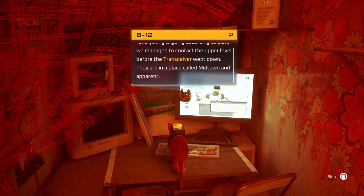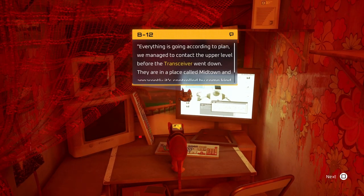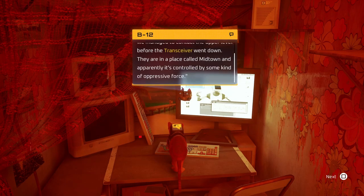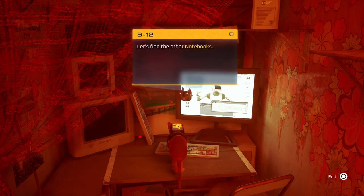'Everything is going according to plan. We managed to contact the upper level before the transceiver went down. They are in a place called Midtown and apparently it's controlled by some kind of oppressive force. I talked to Momo earlier — his eyes, I know this look — he will not come with us.' Let's find the other notebooks.